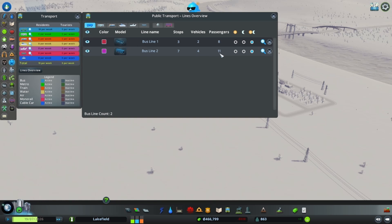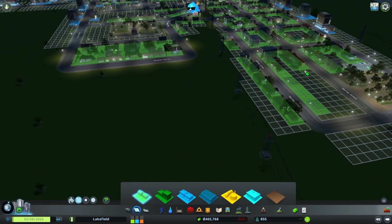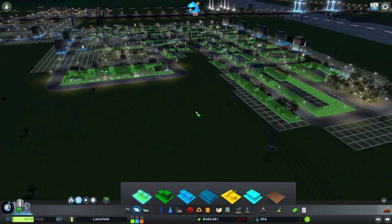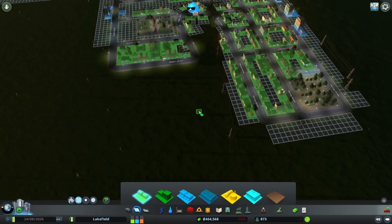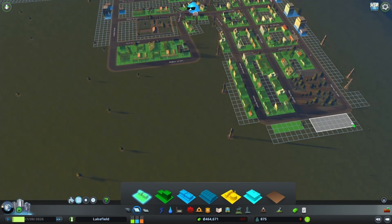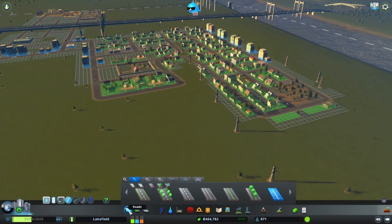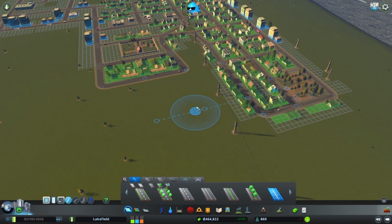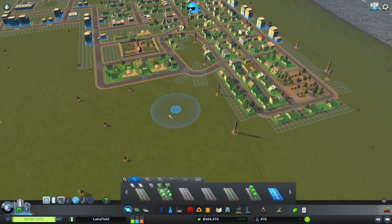We've had 11 passengers on one bus line and 8 on the other, but I need more zoning because we're still not on the positive side of the budget. Putting those roads down costs money. I'm going to finish putting some houses around the park area and might add a couple more streets around the neighborhood to fill it in.